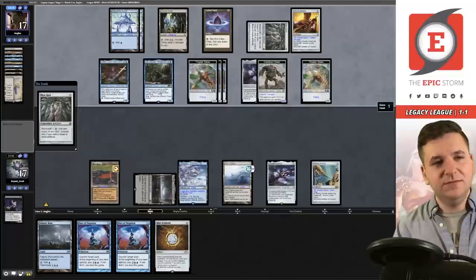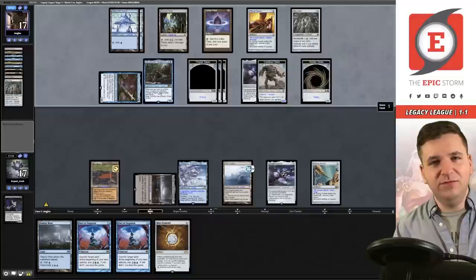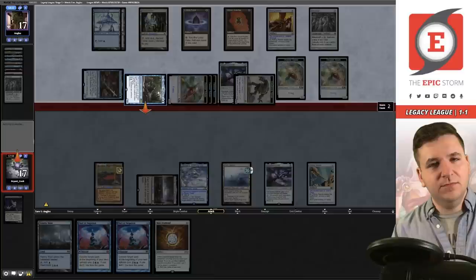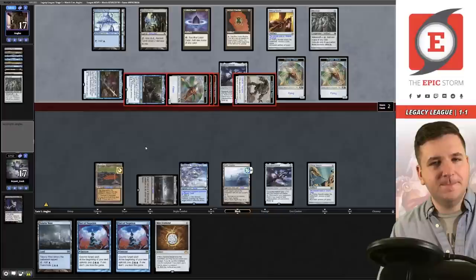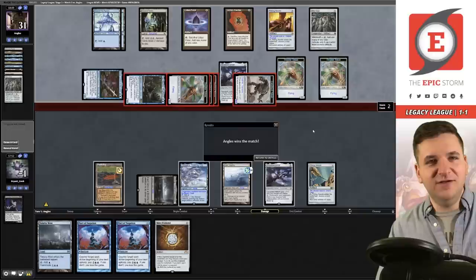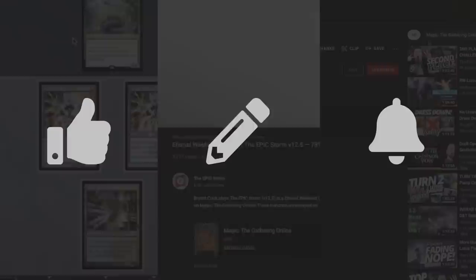Even if I make a Marit Lage at this point it won't be large enough to race this gigantic Construct. I did side in triple Explosives — maybe I could draw one to get back in. Nope, that's just lethal. Zero and two — that was super enjoyable, loved it. Eight-Cast's disgusting — can I cast an Ad Nauseum already?